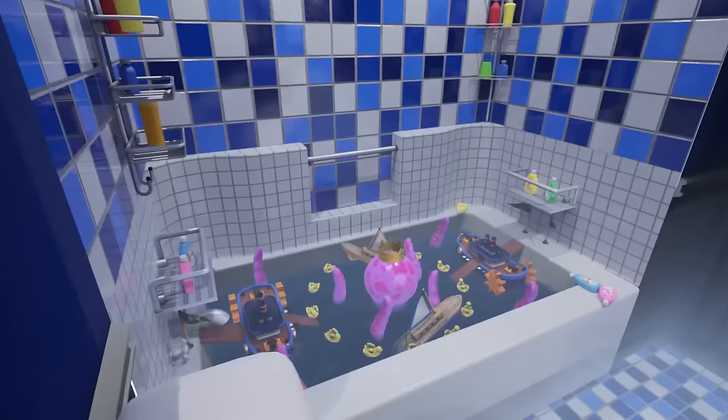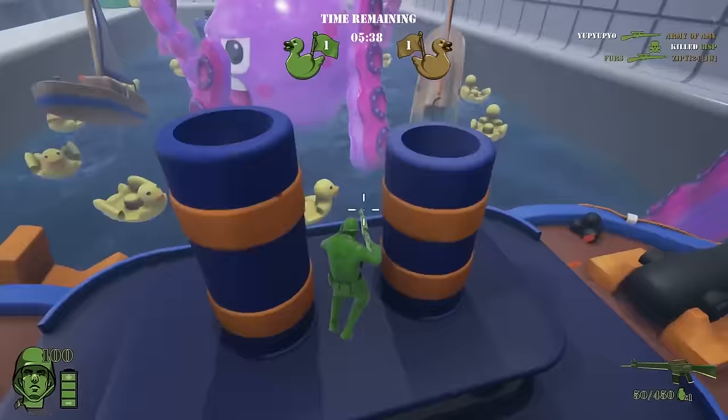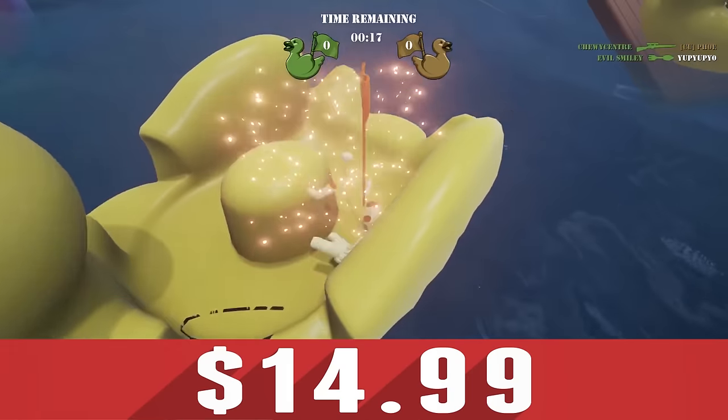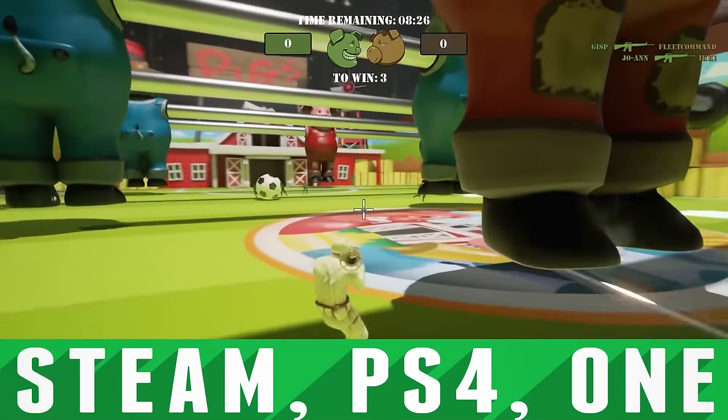On the foosball pitch, the team who scores the most goals with the ball wins, whilst in the fish tank, the objective is to dive and find the most flags. Our only gripe with the game is that it can be hard to find matches on occasion. The Mean Greens is a fast-paced third-person shooter with an array of creative modes to keep you entertained.